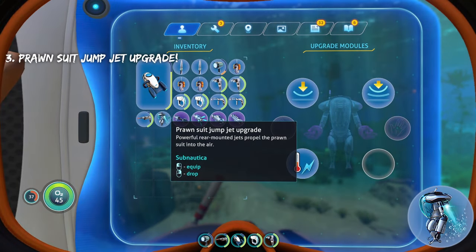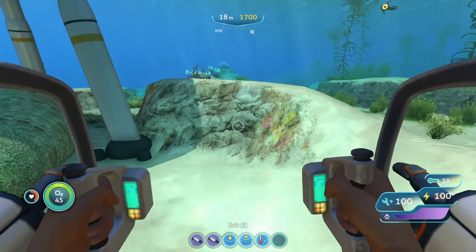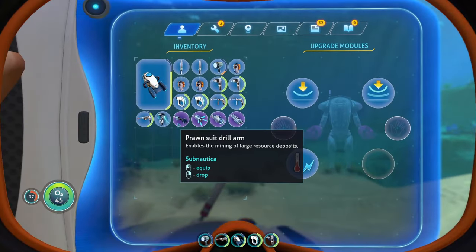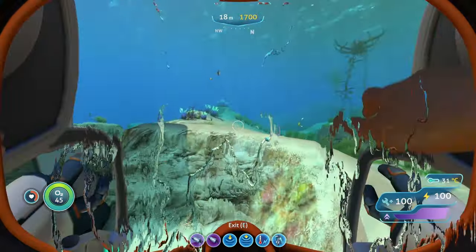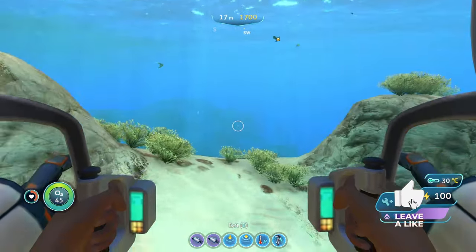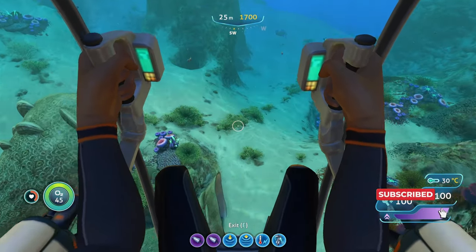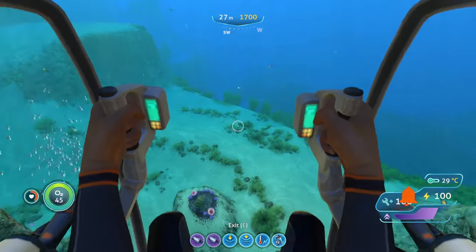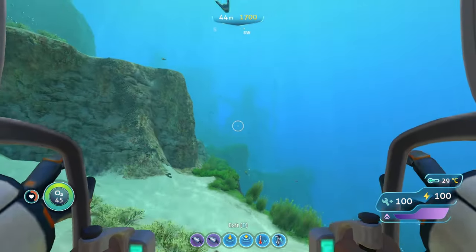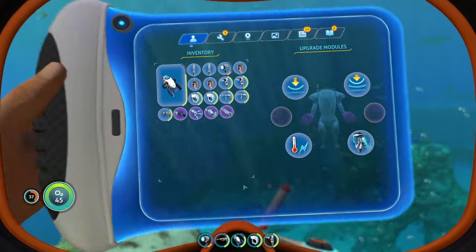The next upgrade is the Prawn Suit Jet Jump Upgrade. Here's a quick comparison — this is how high the Prawn Suit jumps without the Jet Jump Upgrade. And then with the Jet Jump Upgrade on, you go up a lot higher. It essentially just makes your Prawn Suit able to jump higher. I'm not entirely sure if it does anything when you hold to float up, but I know 100% it increases the thrust you get from jumping. Let me know in the comments if it does.